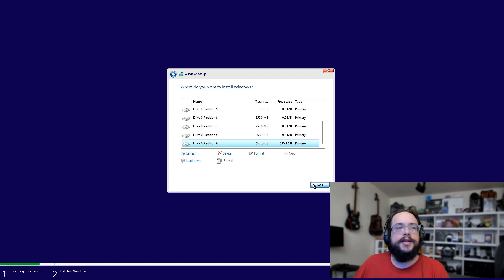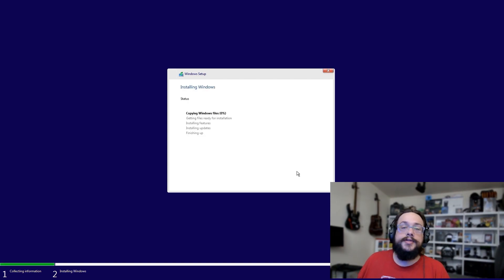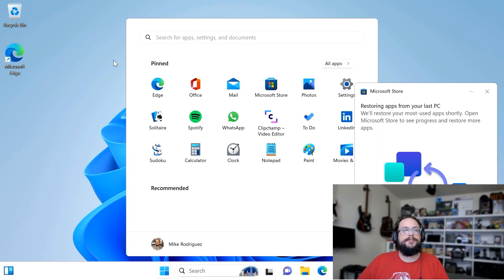Look for the 145GB drive and click on it, then hit Next. Windows will now install to that partition. One thing to note: without a bootloader, you won't be able to load into either OS without holding the volume-down button and choosing manually every time. I'm going to show you how to install Clover so that every time you turn on your Steam Deck, it asks whether you want Steam OS or Windows, counts down, and defaults to Steam OS.